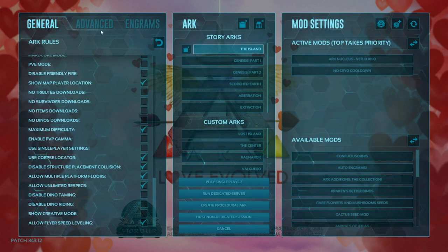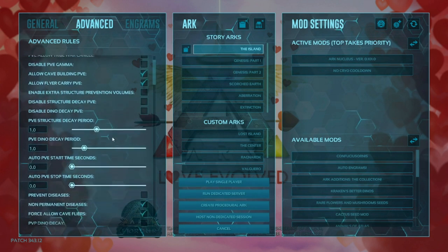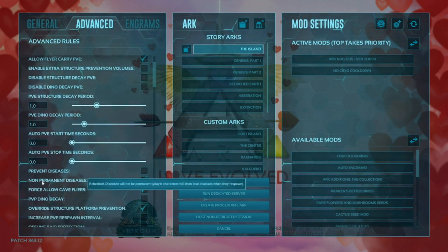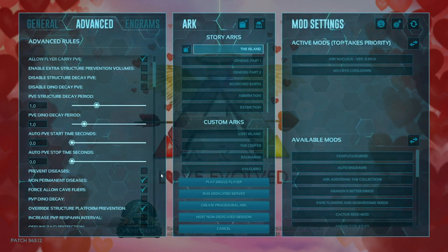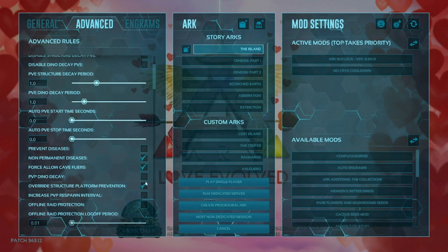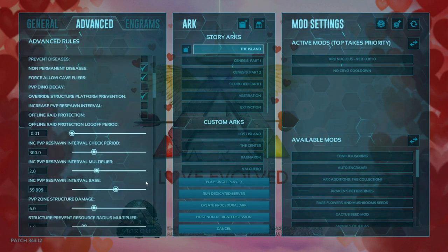Now on to the advanced settings. Here in advanced, we're going to start with the advanced rules — all we're going to have enabled there is allow cave building PvE and allow cave flyers PvE. Now down here where the non-permanent disease is — I would have that selected. If you want permanent diseases, check this. But if you're playing alone, I highly recommend non-permanent diseases so you don't keep dying over and over again. Then select force allow cave flyers so you can have flyers in caves 100%.